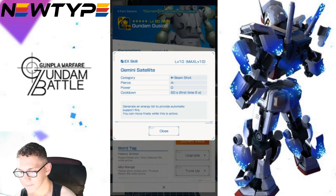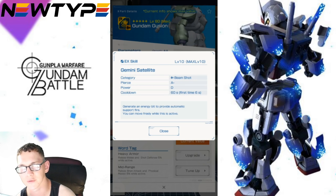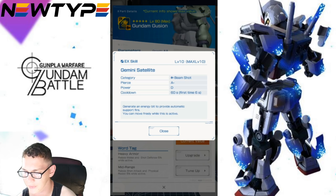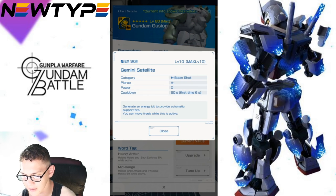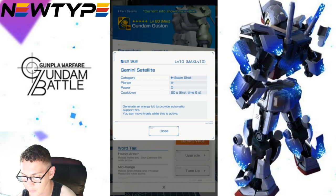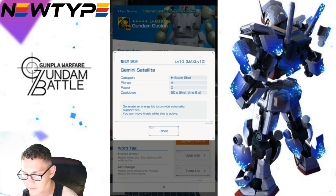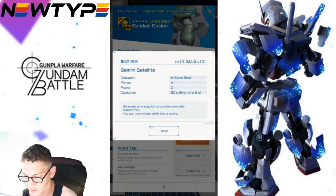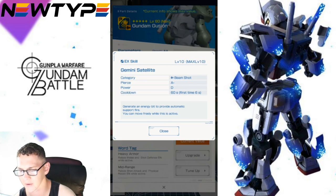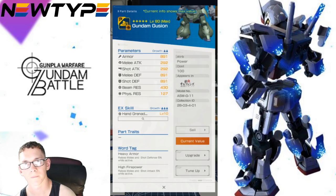Looking at the EX skill, you're gonna have Gemini's Satellite Beam Shot, which is weird — I don't remember it doing this in the show. Pretty much no suits have beam attacks; it's all artillery and ballistic rounds. It's kind of odd, but it looks like it's a pretty good ability. You got category beam shot, piercing A-minus — that's actually pretty good for a three-star suit — power D, cooldown 60 seconds, first time six seconds. It generates an energy bit to provide automatic support fire; you can move freely while this is active. I'd like to see this in action to see if it's viable.